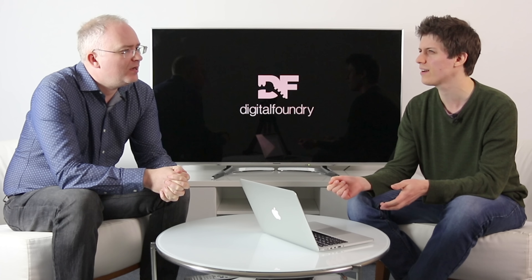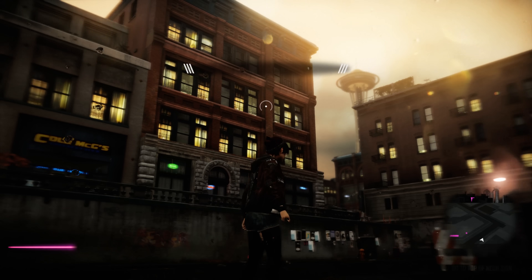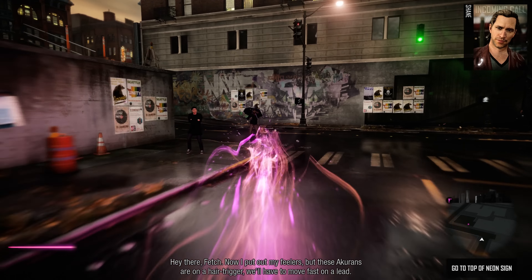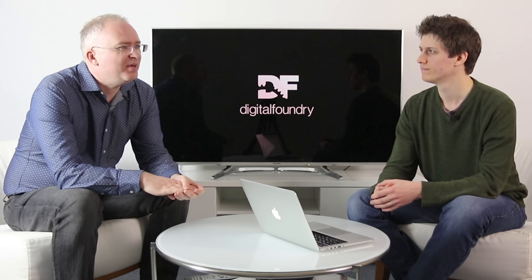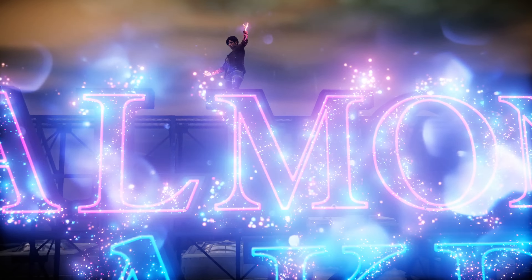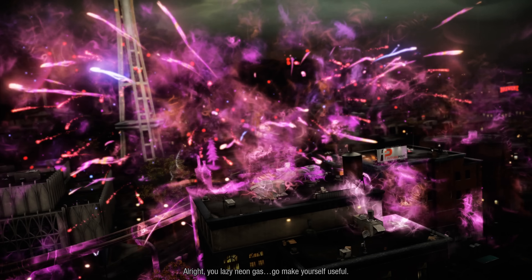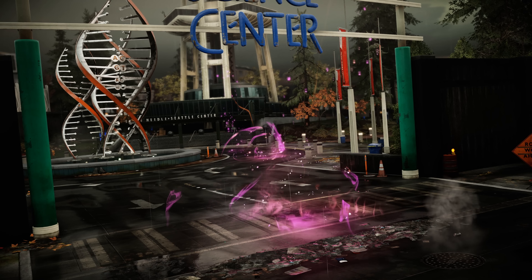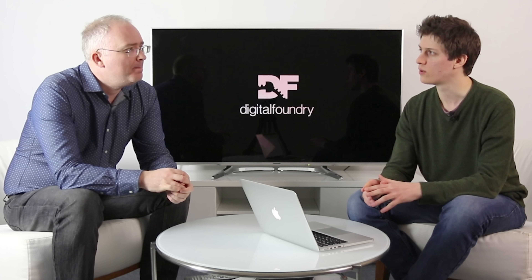There's also Infamous Second Son and First Light. First Light is the one to roll out as a demo — the Infamous titles have aged a bit, having come early in the generation's life cycle. But First Light's main hero Fetch has a neon power set, so you get fantastic visual effects playing out on screen, and HDR highlighting on those powers looks pretty amazing. If you want a decent HDR demo, check out Infamous First Light.